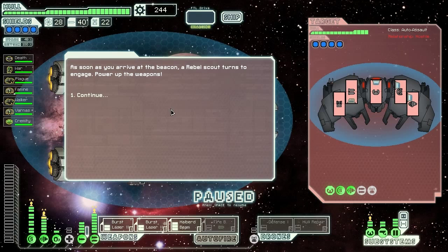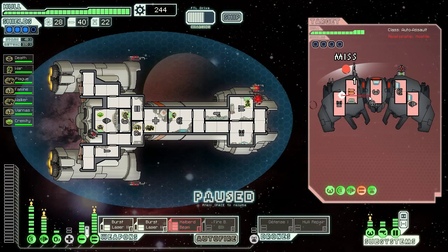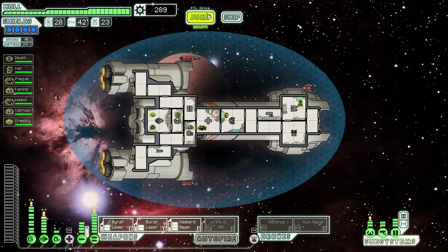Maybe we're going to have to fight on the way there. As soon as we arrive at the beacon, a rebel scout turns to engage. We power up weapons — they've got a bunch of drones and mostly irrelevant weapons, so I'm not too concerned. The bomb could do some damage if it hits the wrong room, but we should be okay. Charge up the halberd beam — that's what we're going to need to get through their defenses. Hit them, hit them, hit them. It is a firebomb — that is concerning. Fry those systems. We knocked out the firebomb before it could actually fire. The artillery beam did a bit of extra punishment. We focus on killing their shields, but the halberd beam kills them anyway. There we go — we have a powerhouse ship here. The ship explodes, leaving behind two missiles, a drone part, and 45 scrap.